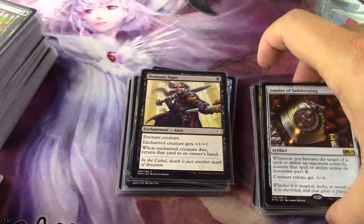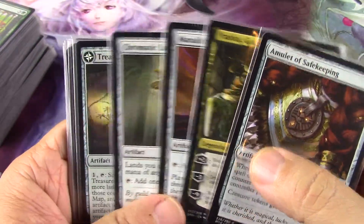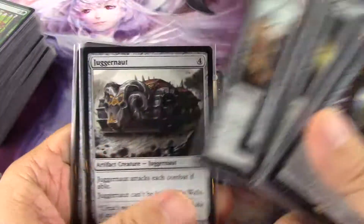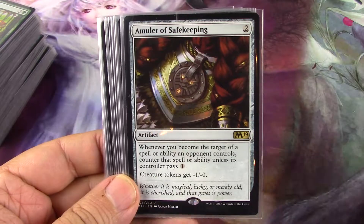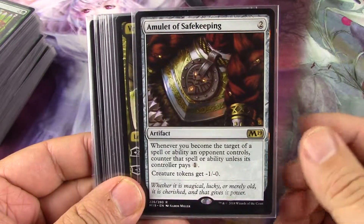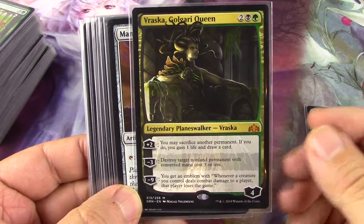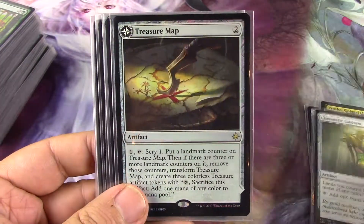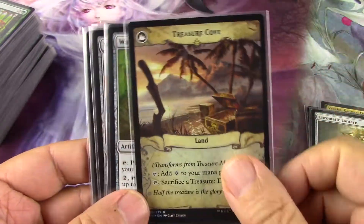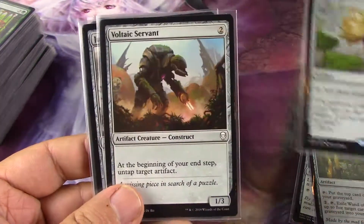The easiest pile is this one. I counted it off camera but I'll count again — four, eight, twelve — these are all going in. I already discussed these in the first of these three videos: Muldrotha staple instants and sorceries — counterspells, mana, more mana, feeding the graveyard, mana rock.